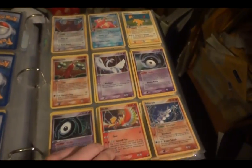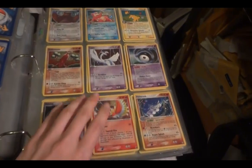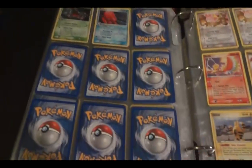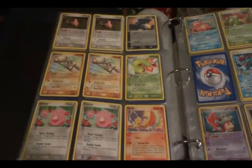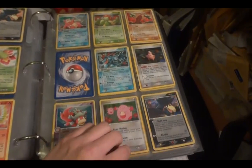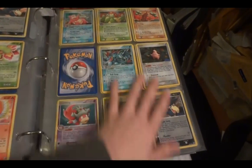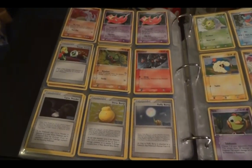And Unseen Forces. This entire page is hollow — Ho-Oh, Lugia, some really awesome stuff there. Rare. And then sorry, this whole page is rare reverse. And then common and uncommon revs.